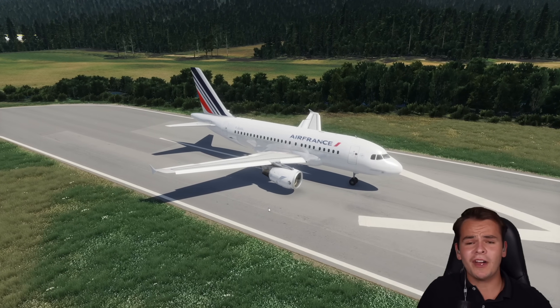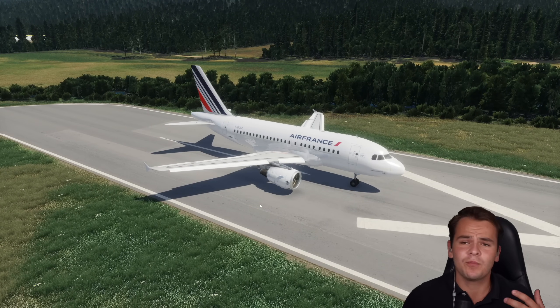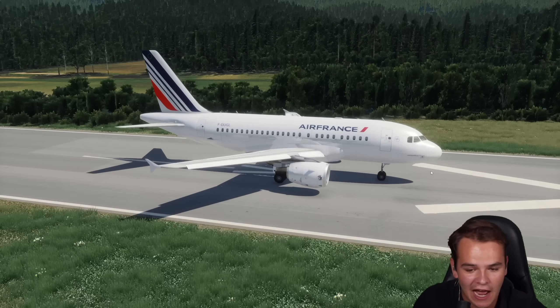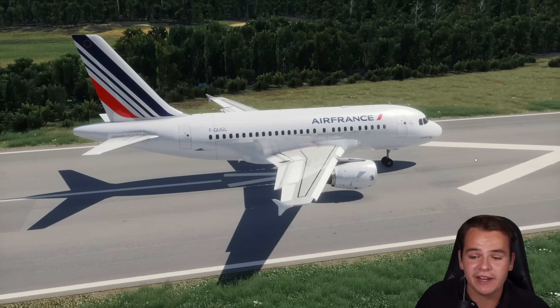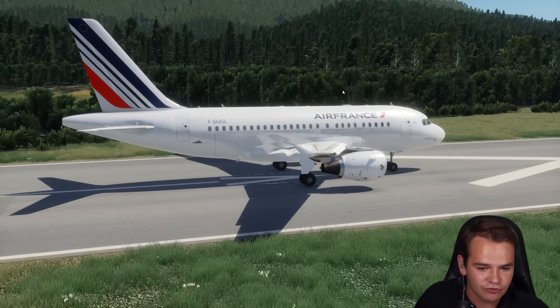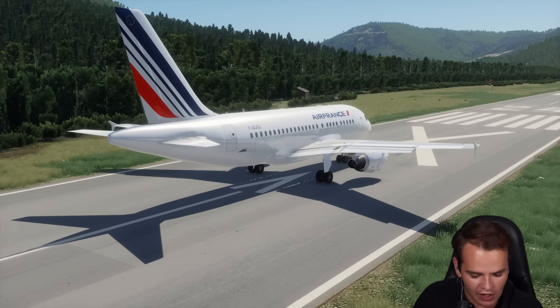It's especially the Airbus A318 that's always impressed me with its babyness. Take a look at how short the fuselage is. Seeing this plane in real life, the effect is even bigger — you're like, how is this plane flying? I mean, it does fly. It does fly just well.